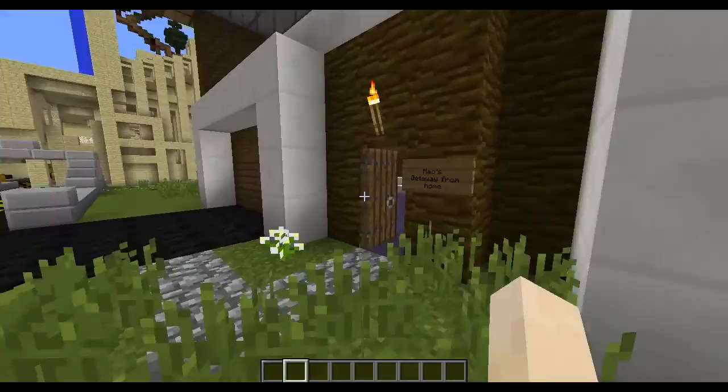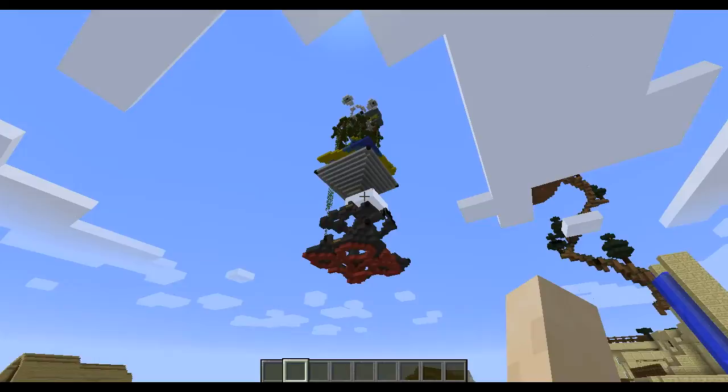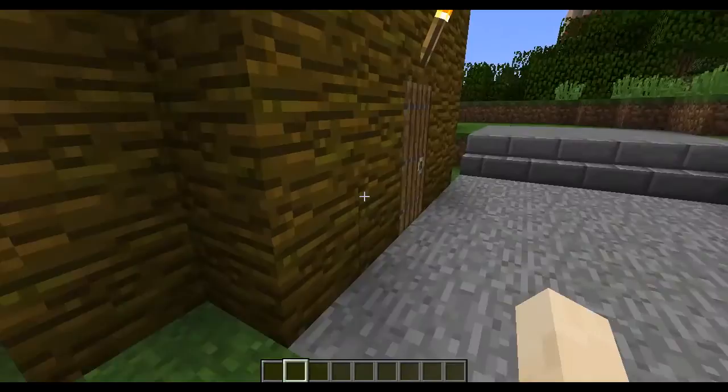Another thing about the world I usually create in: I go for a design like modern, and then something like that over there — which is clearly not modern. It's like a sandcastle. Things in my world don't always make sense, but I kind of like that — it doesn't have to go with a theme. It makes it more fun.